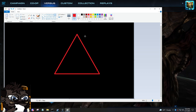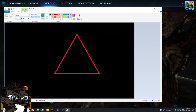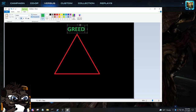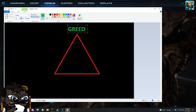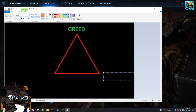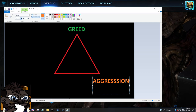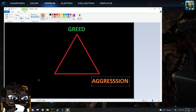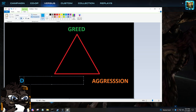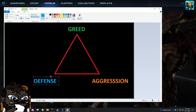Let's just write out the different points of this triangle. You've got number one — let's do green, because money, green, makes sense. This one is Greed. Also my favorite character in Fullmetal Alchemist Brotherhood, but that's beside the point. In another corner, let's get Aggression — we'll do orange. And in this corner, we have Defense — let's do blue, turtle turns. Okay, you've got Greed, Aggression, and Defense.